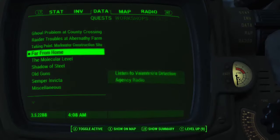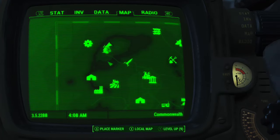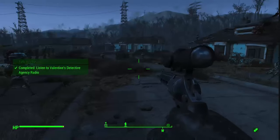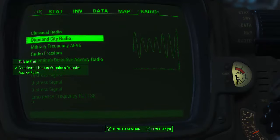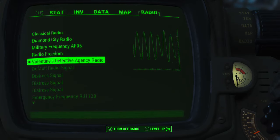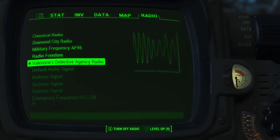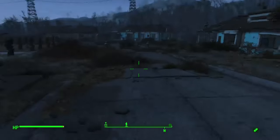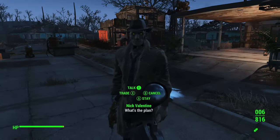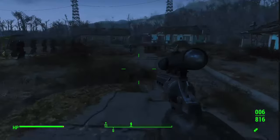There are a lot of silly quests I don't want to do, but this is the one we need - Far From Home. Listen to Valentine's Detective Agency radio. This is going to bring us to Far Harbor. Let's have a listen. Okay, so we need to go to the agency. Nick, can you not just tell us from here? All you gotta do is ask - fair enough.